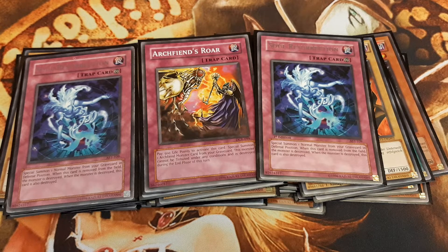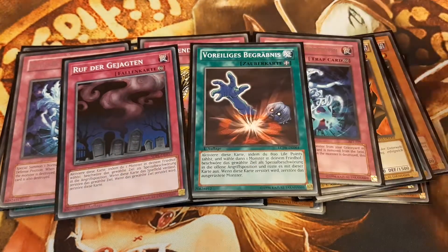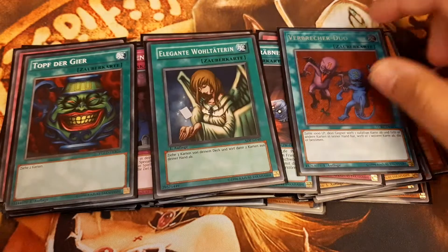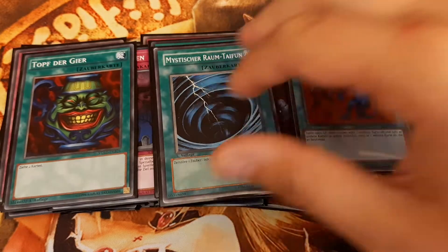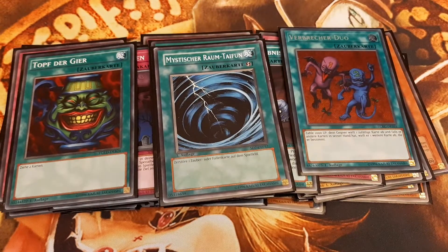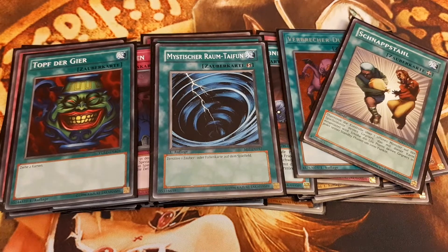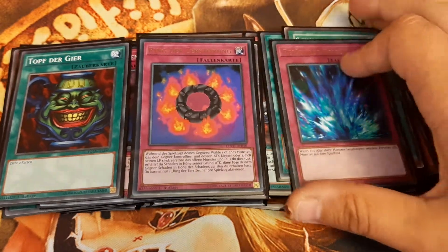For the staple revival cards, I obviously play Call of the Haunted and Premature Burial. Next up is the Trinity: Pot of Greed, Delinquent Duo, and Graceful Charity. One Mystical Space Typhoon — we do not play Heavy Storm in this deck — and one Spell Steel. Then also the staple traps: I play one Ring of Destruction, one Torrential Tribute, and one Mirror Force.